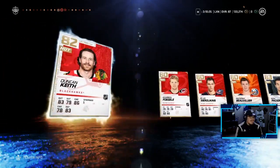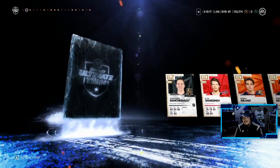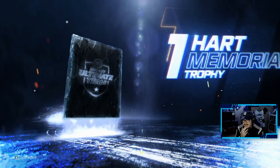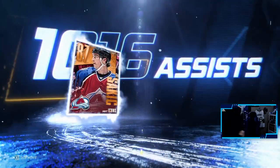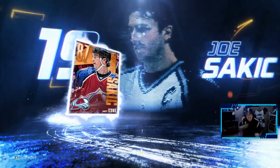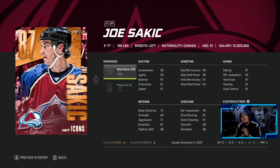I've got to turn on the game capture card here so you guys can hear who it is. Imagine if it's Mario or Gretzky. Who is it? Two Stanley Cups, one Hart, one Conn Smythe, a lot of Colorado — Joe Sakic! Bang, let's go! 87 overall Joe Sakic, baby! Get in! Oh my goodness boys, what a pack! What a pack! And he is distributor and I need it. Joe Sakic, welcome to the freaking team, brother.